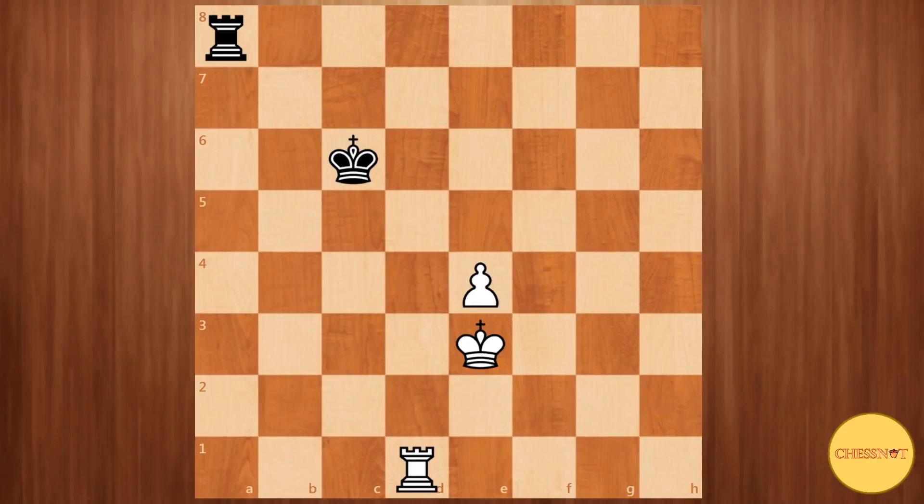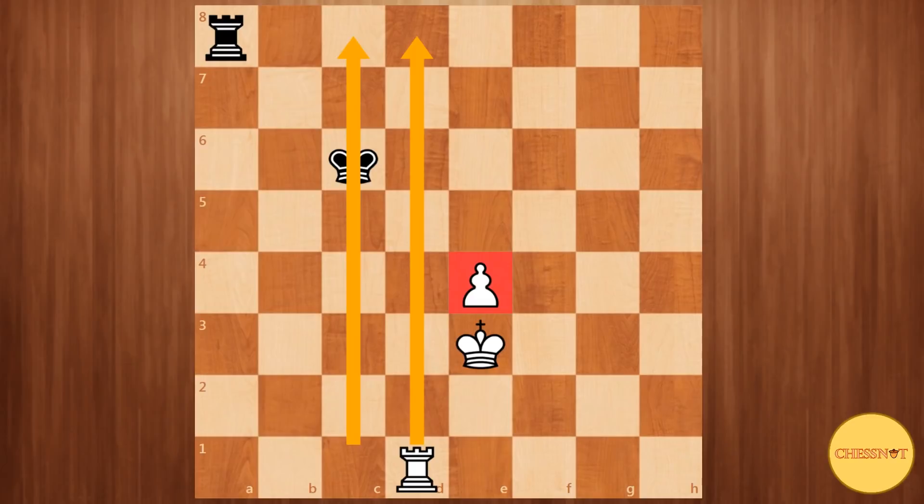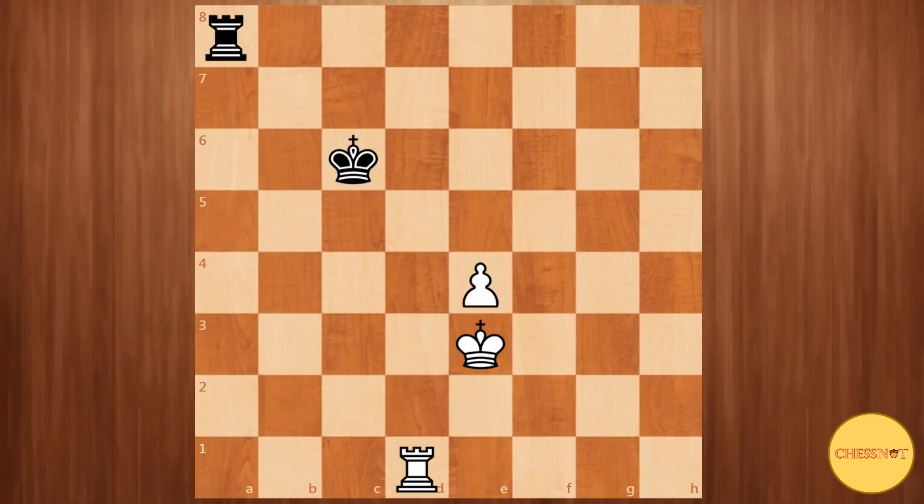Welcome to part 1 of the rook endgame series with the pawn on the 4th rank. In this video we will be looking at a few positions where the defensive side's king is cut off by a file from the pawn. This is theoretically a draw but the process can be rather complicated. Theoretically with the pawn on the 4th rank, white wins if the defensive side's king is cut off by 2 or more files from the pawn. This theory applies to central pawns and bishop pawns.